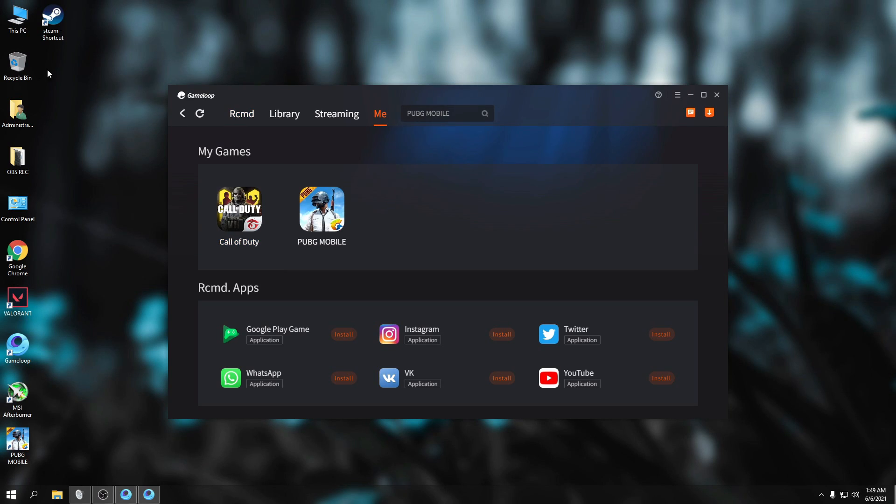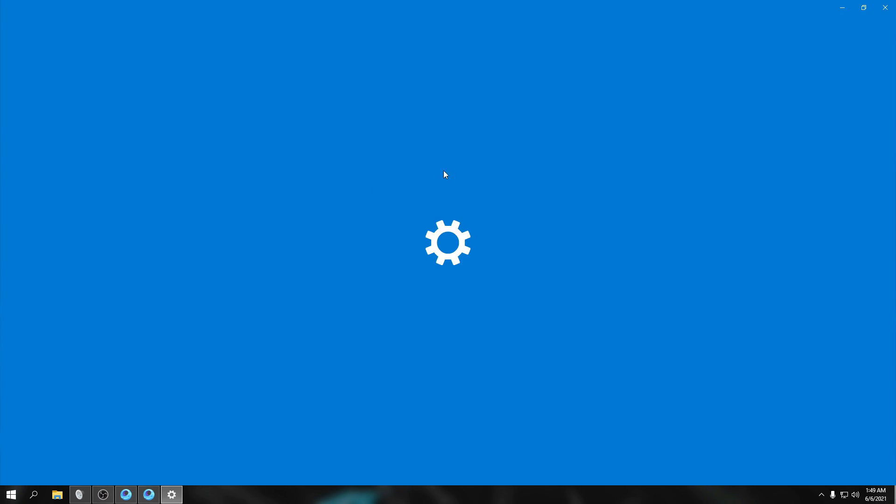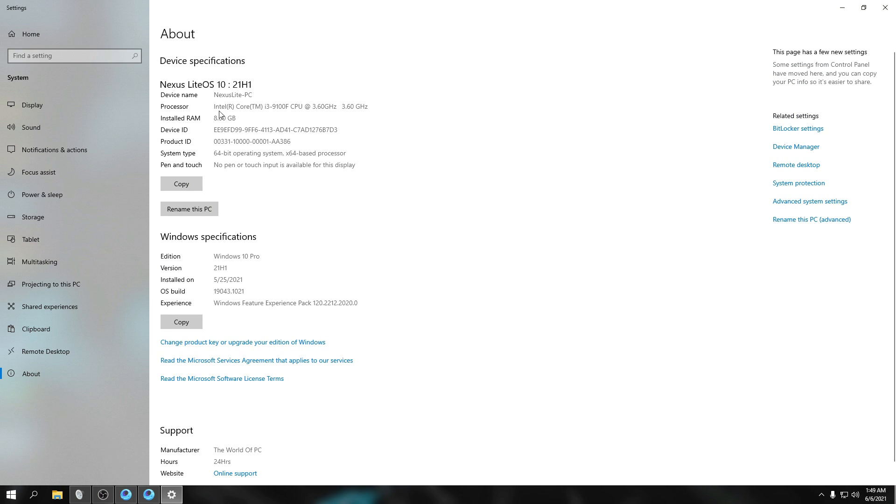Before we start the game, let me show you the specs of our PC again. It's the same one we used when we installed Nexus Lite PC. Core i3, 9th Gen, 8GB RAM. Windows 10 Pro 21H1, new release May 25, 2021.